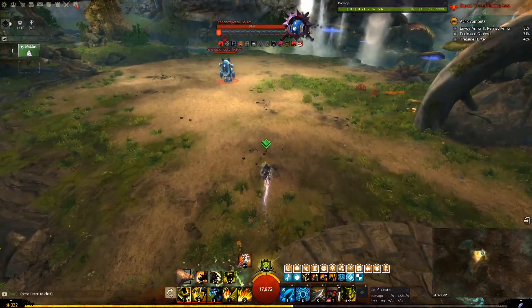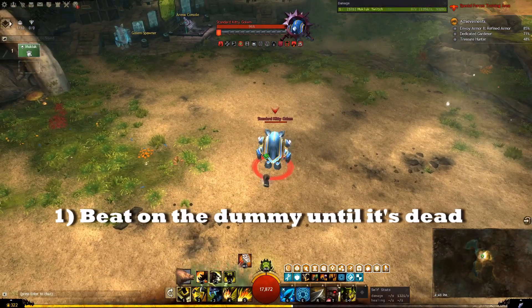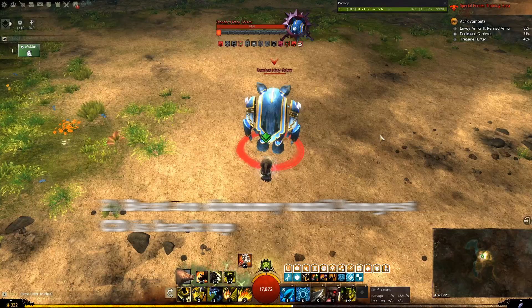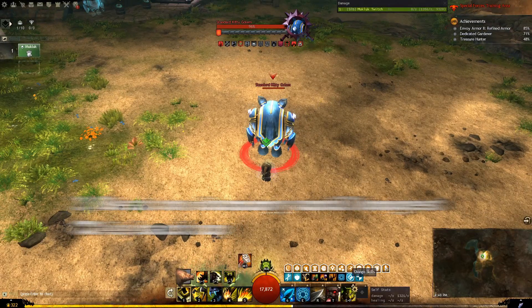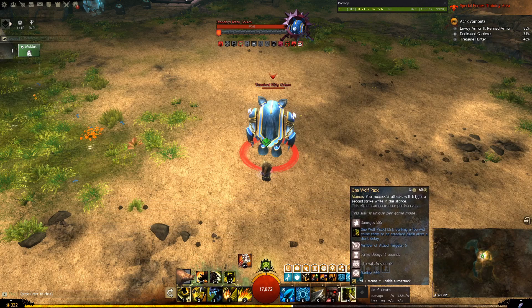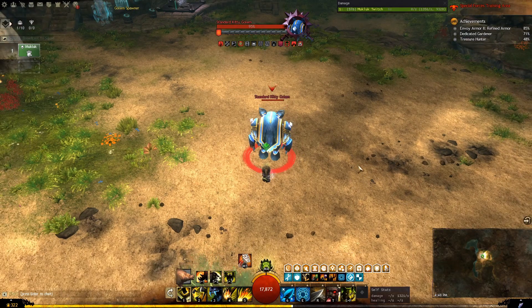At this point, do one of the following: either one, beat on the dummy until it is dead, or two, beat on the dummy until your longest cooldown is available again. For example, if you started with a 60 second cooldown like my One Wolf Pack here, the moment it becomes available again, look at what your DPS is without pressing that button again to see how much DPS you sustained over that minute.